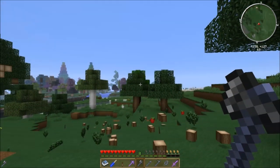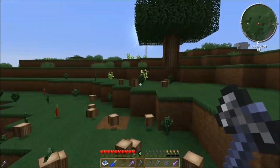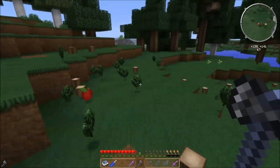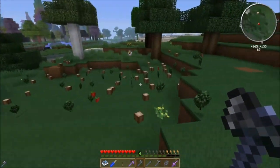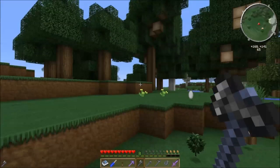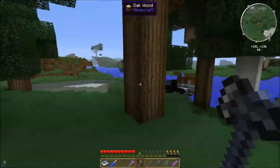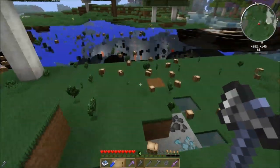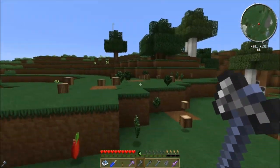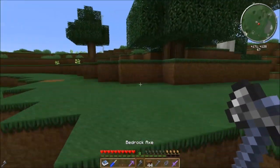The bedrock axe is absolutely incredible — it tree-caps and chops down entire trees practically instantly. Even more impressively, it will also chop down trees that are touching other trees, meaning you could literally chop down an entire forest with one swing. The game struggles with the lag a bit, but the axe is ridiculously good.